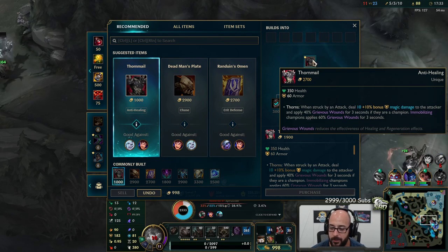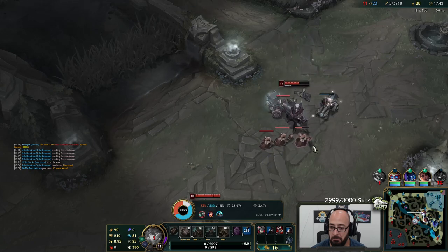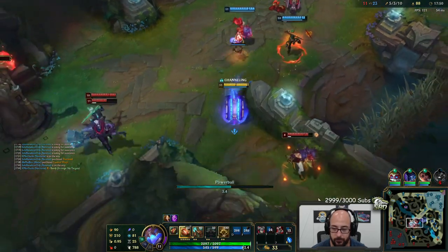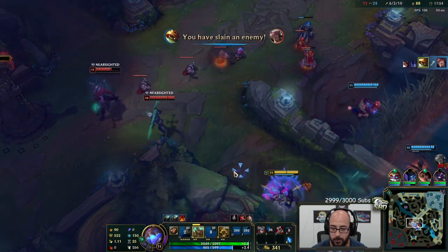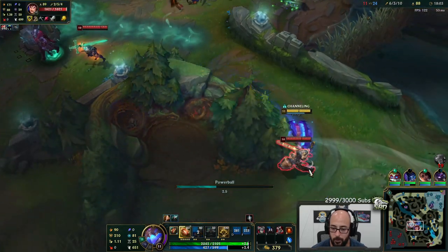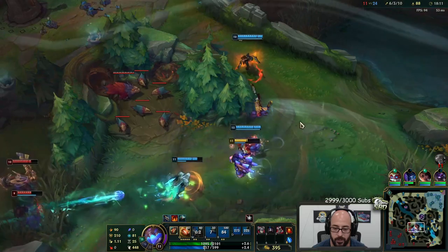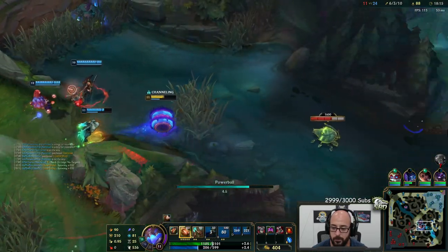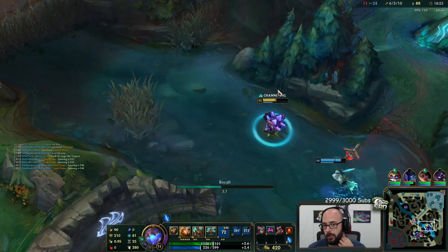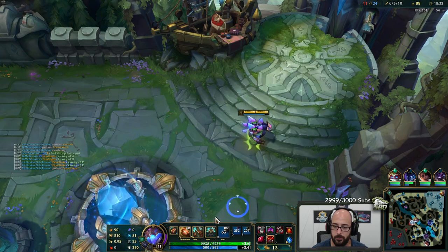I do have TP. We take that. I taunted him — it's not enough though. Just bump into this guy and go back to base real quick. I should play around dragon. I'm probably going to go Dead Man's Plate and then the Abyssal Mask — I just want to have a little bit of magic resist.